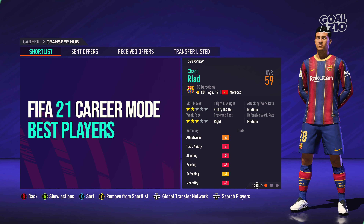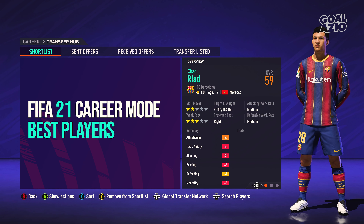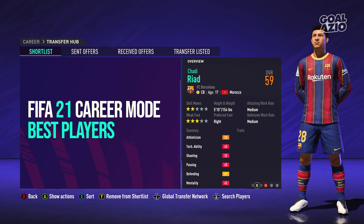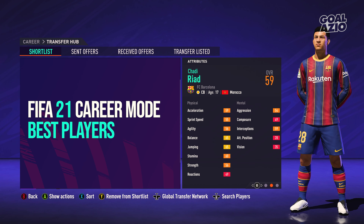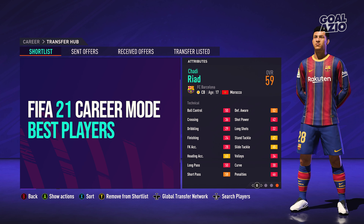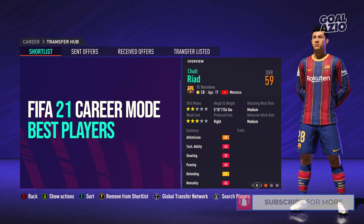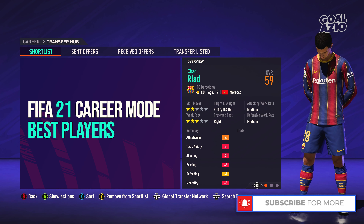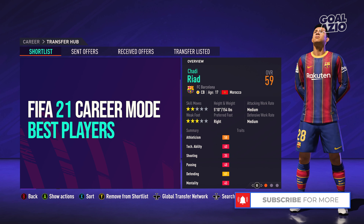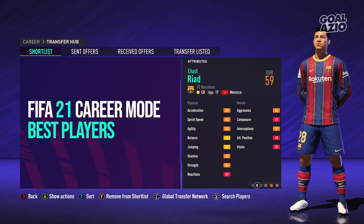The first player we're looking at is Chaddy Raids, a Moroccan center back playing for FC Barcelona on loan. He starts at 59 rated with a potential of 84, so really strong growth there. He is only 5 foot 10, which isn't normally what I go for in a center back, but he is a generally all-around really good, fast center back. His defending stats are insane to begin with - it reminds me of a Puyol a little bit.